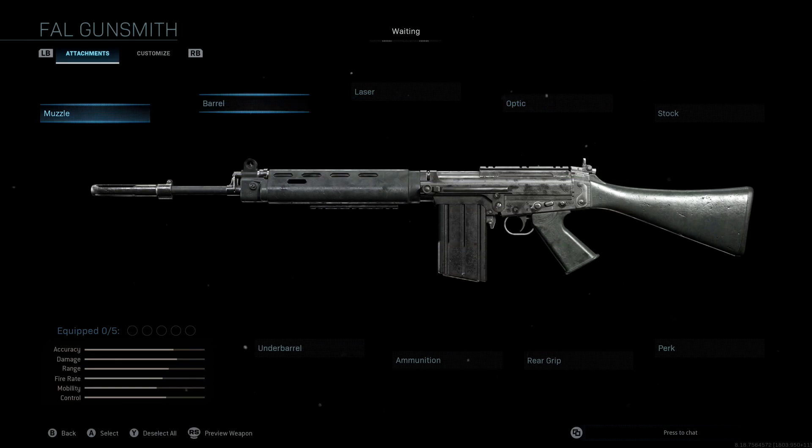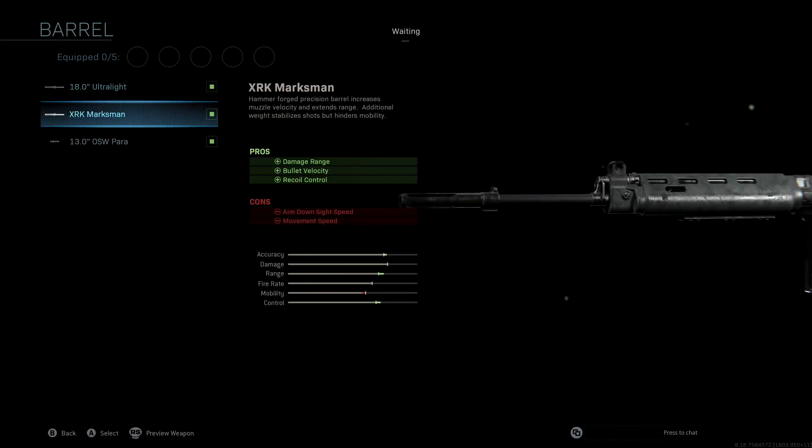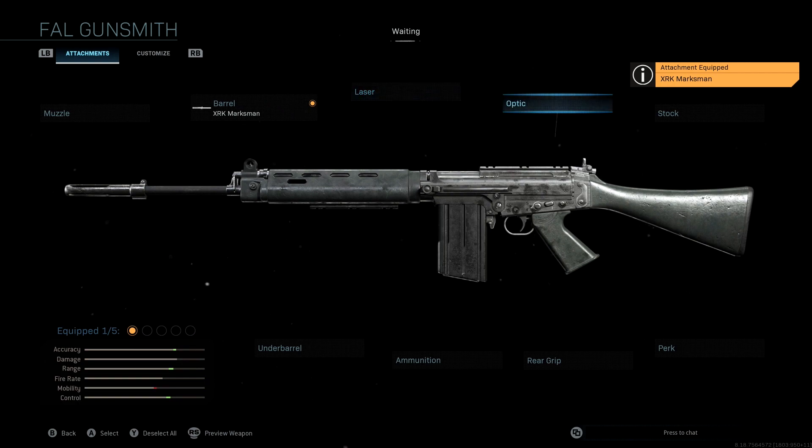Looking at the attachments — we're not going to be using a muzzle. The barrel we're using is the XRK Marksman, which gives us damage range, bullet velocity, and recoil control, boosting the main three stats: accuracy, range, and control. We lose a little aim down sight speed here but we'll make up for that with other attachments. We're also not using a laser — I don't think it's necessary with a single-shot assault rifle.